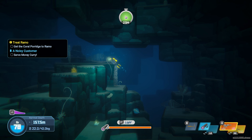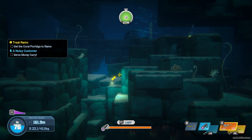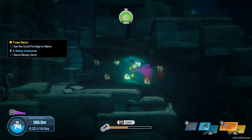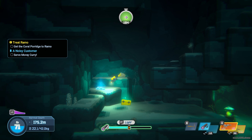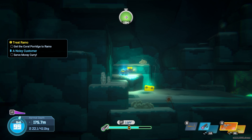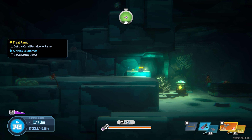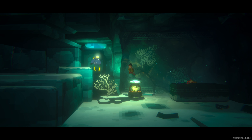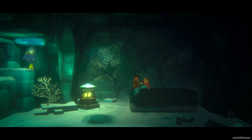It looks as though we've come the wrong way - can't get any further ahead there, so it's probably down here. Nice chilled out dive, we're not trying to push ourselves too much. We just want to get to where we need to be. Right, let's get this porridge dropped off to Ramo. The sea people are down here in this little cave. We'll grab some oxygen before going in and we also opened a box - it's an underwater scooter! Here is your porridge.